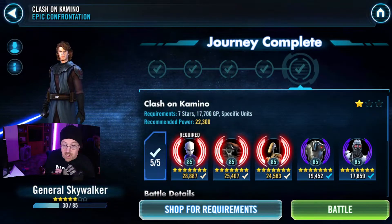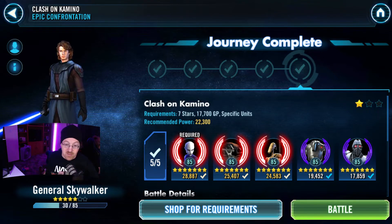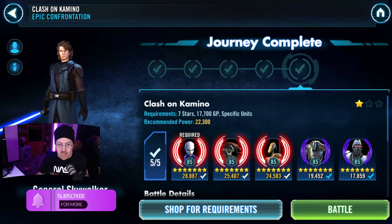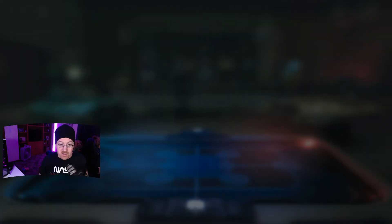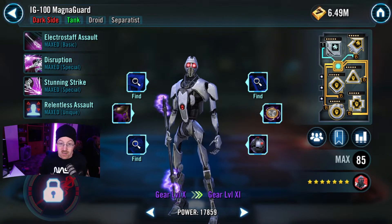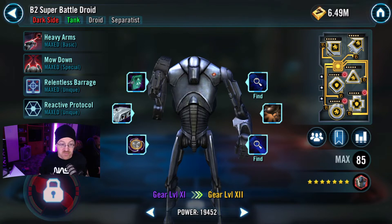As you can see right here, I've got my General Skywalker unlocked — journey is complete. You can see my list of characters. The first three are Relic: Ventress, Droideka, and B1. My Magna Guard and my B2 are not Relic. My Magna Guard is only gear level 10, and my B2 is gear level 11. The mods on my Magna Guard are just garbage right now. The mods on my B2 are decent — I'm using health mods and a couple of defense mods.